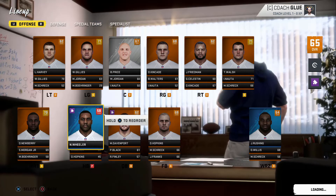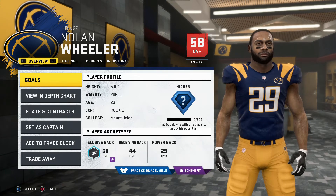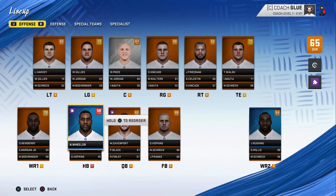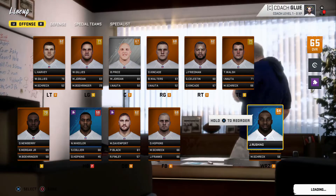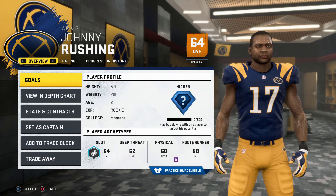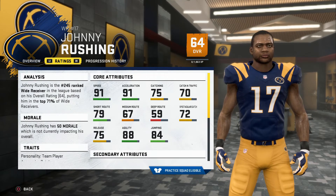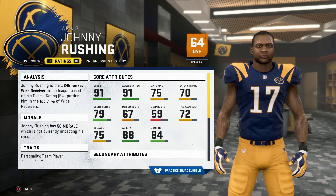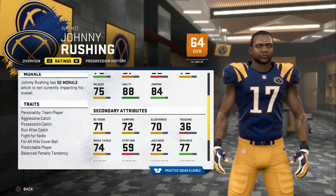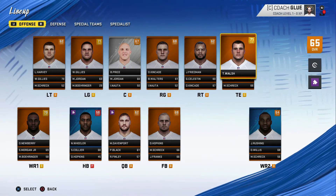First, we got Nolan Wheeler — a hidden development elusive back out of Mount Union, 23 years old, with decent speed and agility ratings. He's only a 58 overall but has a star or higher development trait. We also got Johnny Rushing and Adam Montana — a 21-year-old, 205-pound, 5'9" rookie who could be a great slot receiver with 91 acceleration and speed, decent catching, and a hidden development trait, though with very poor route running. He could even be a running back at some point.